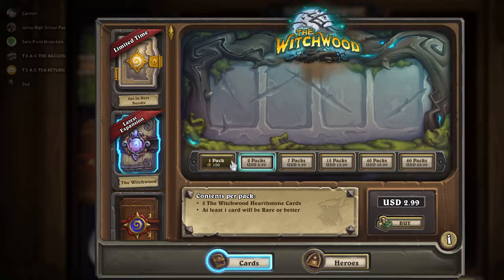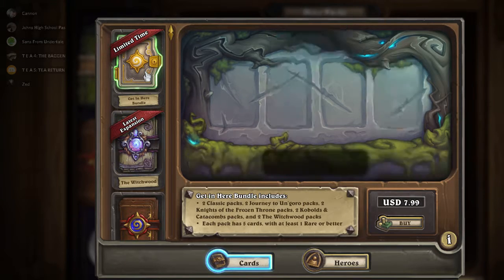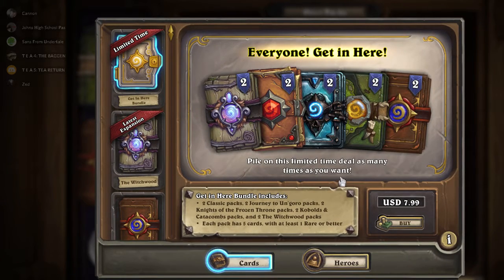Normally Hearthstone packs are not super cheap — it's $2.99 for two packs, so that comes out to about $1.50 per pack. This bundle, if you pay it in bundles of eight, you're technically paying $0.80 per pack.